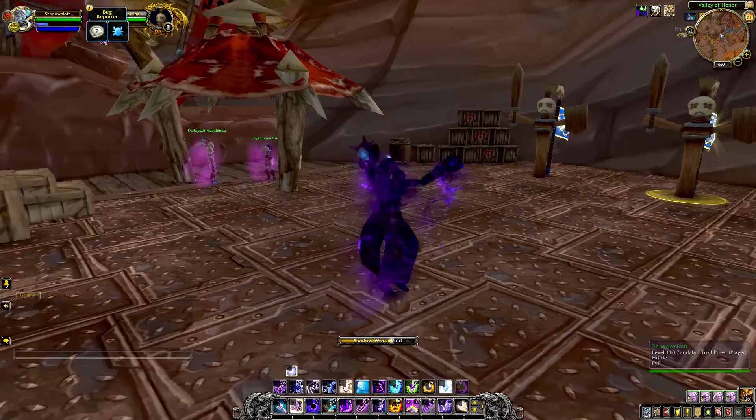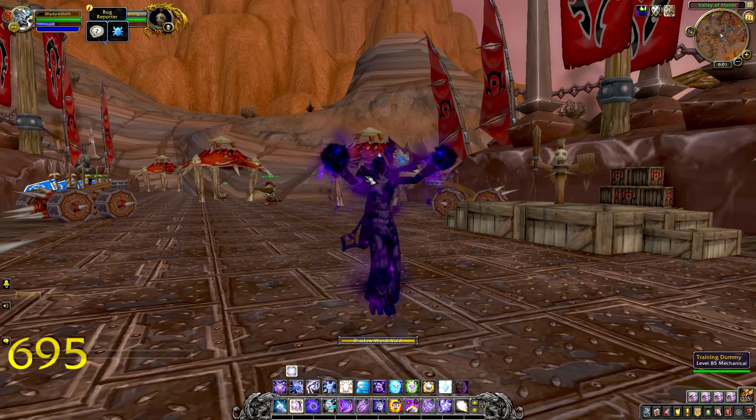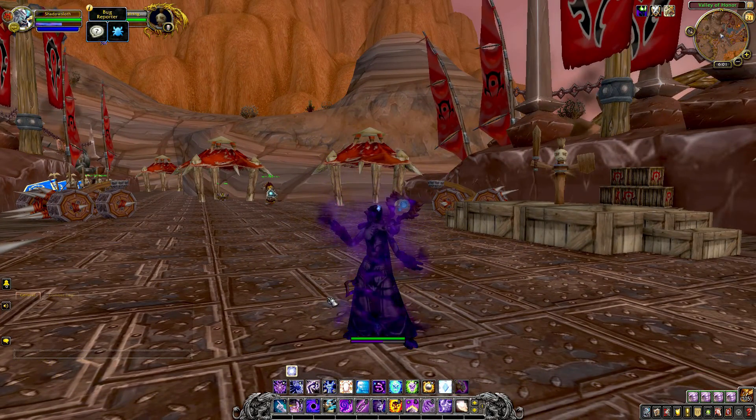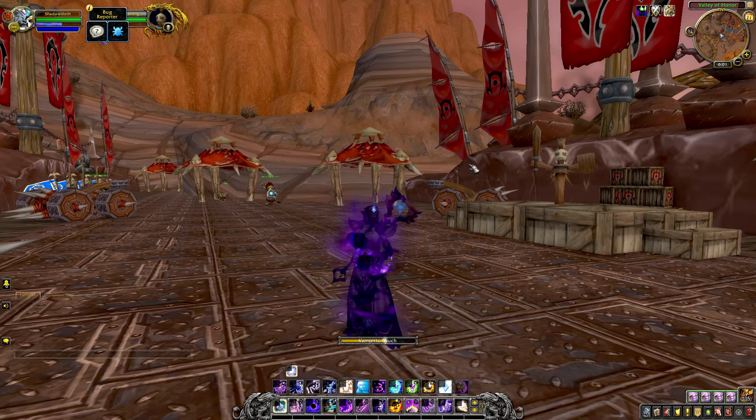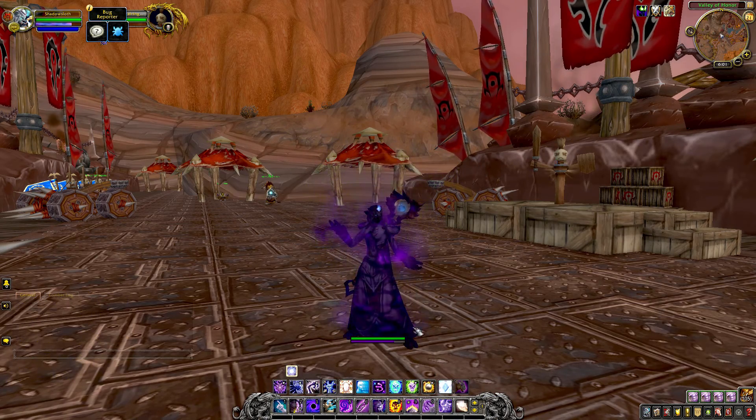Next up is Shadow Word Void. A little bit more of an animation there, but I love the levitation here — this is probably one of the coolest spells for the class. We start with our Vampiric Touch, pop straight into Shadow Word Void. Beautiful, looking amazing.